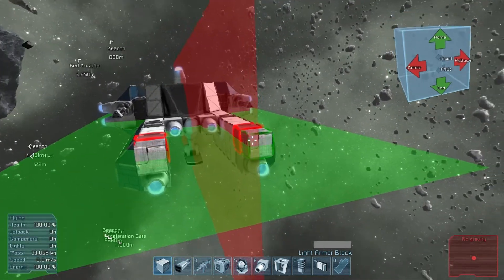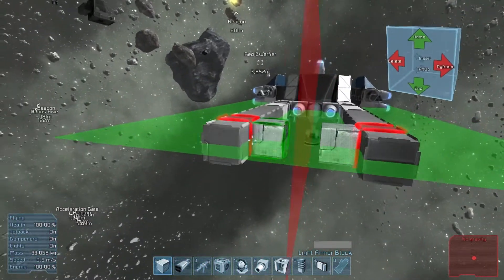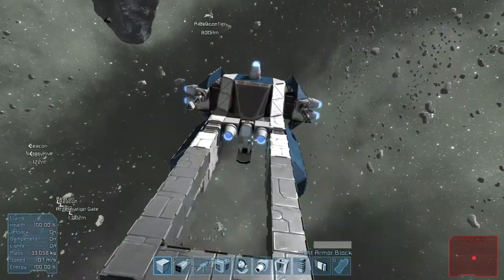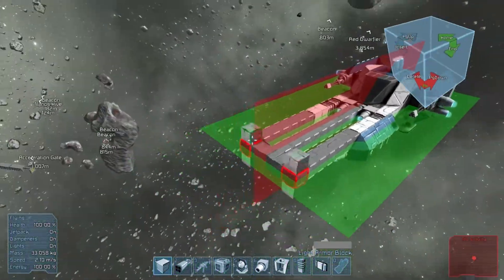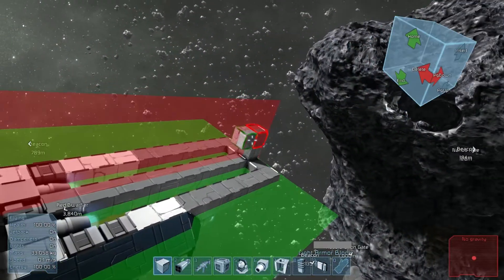What we're going to do is we're going to build a kind of — well, a two-axis mining system using explosives. There you go, that's what it is. You'll see what I mean in just a moment. And we're going to use rocket launchers to do this.